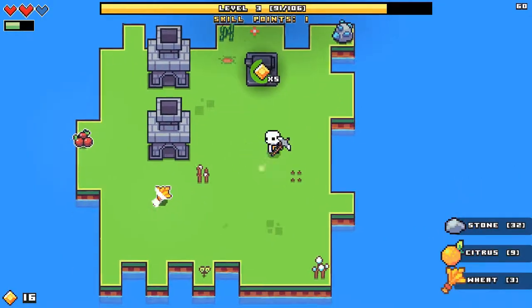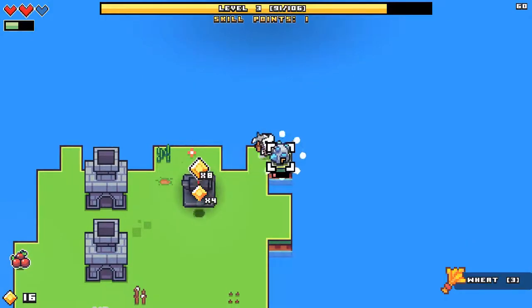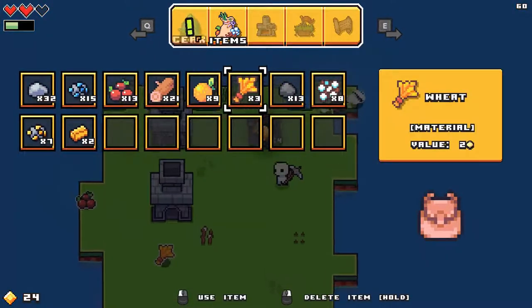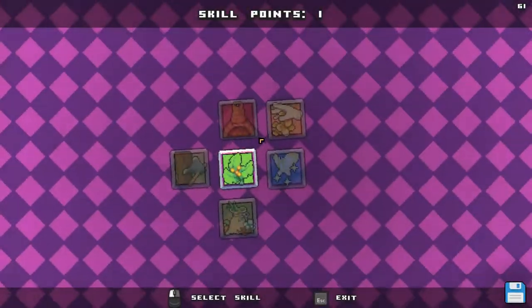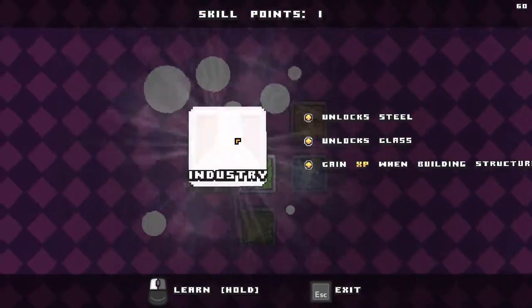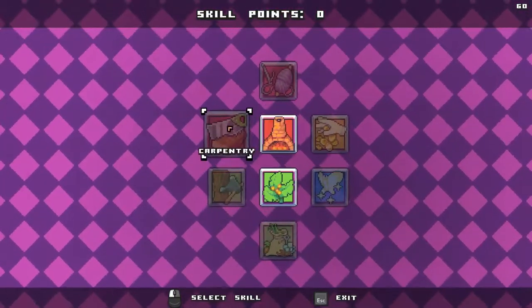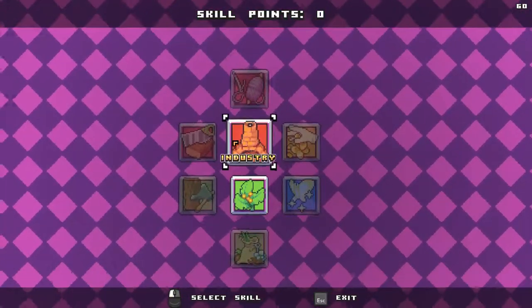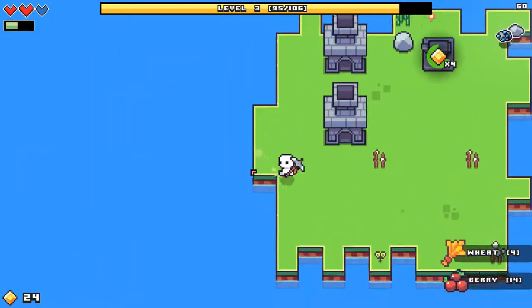16 gold — I want to level up! I almost forgot about that. What should we do? I guess we should unlock gaining experience on building. That's interesting because I also want to do the carpeting and the sewing. Let's pick everything up.